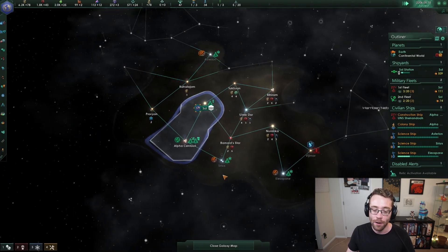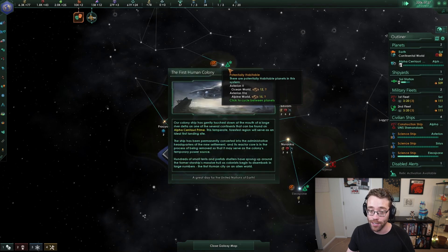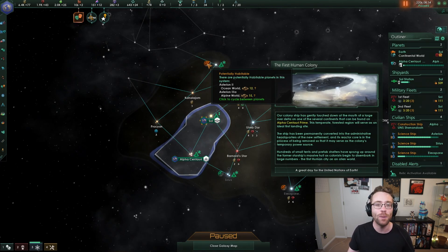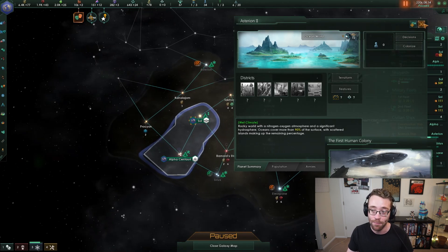So we've got our science vessels - they're moving around, surveying space. I see a juicy star system there. Two planets in that system, one of which is an ocean world and one of which is an alpine world. That's really nice, but can our population live on an ocean world? Do we have the technology and capability to thrive on an ocean world, especially if we're putting colonists down on that planet? Are they going to be able to thrive on a world where 90% of the planet is made of ocean? That's tough. We don't know yet because we haven't surveyed that planet yet.